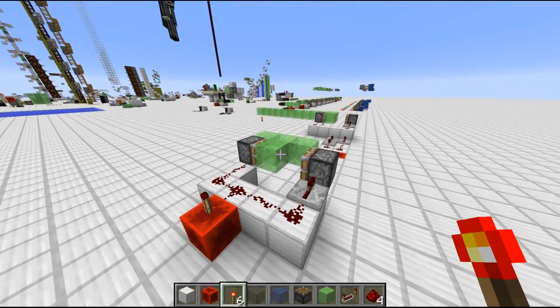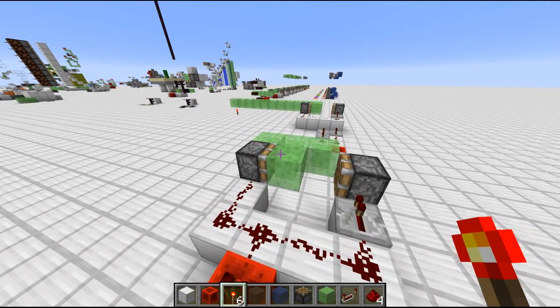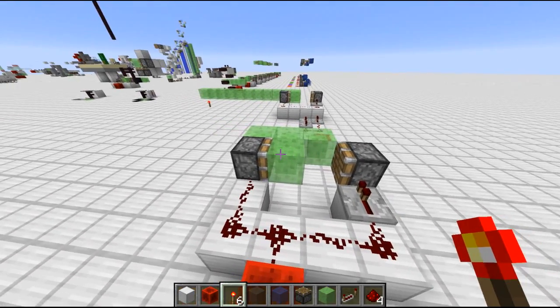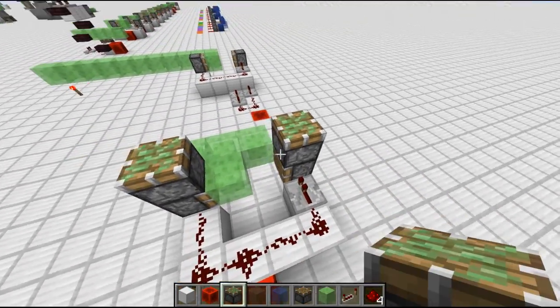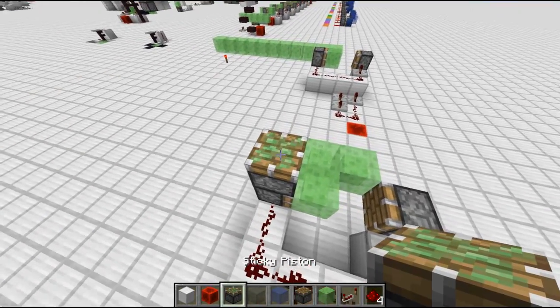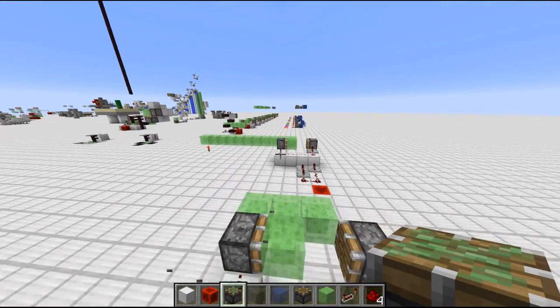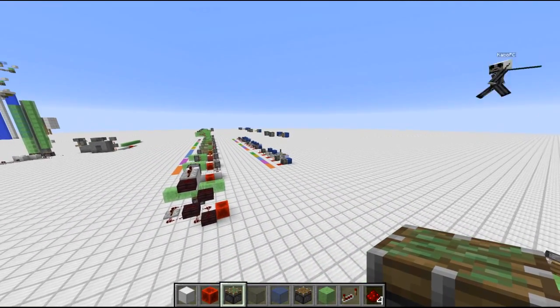To explain how this works we need to understand how exactly sticky pistons and normal pistons work — they have a little difference. It is important that we have a sticky piston on this side. On the other side we can have a sticky piston or a normal piston, it doesn't matter. Just on this one side it needs to be a sticky piston.